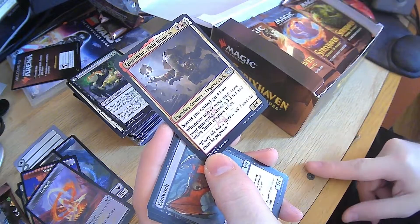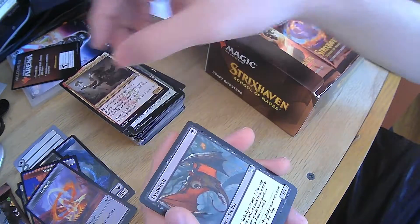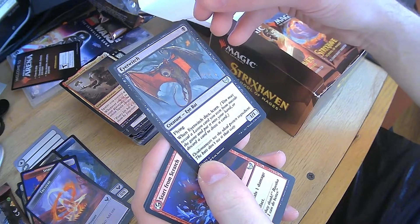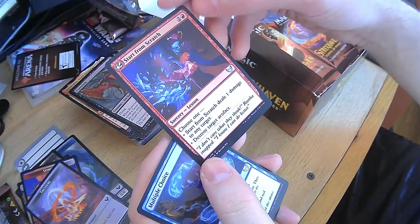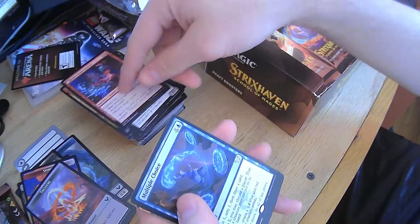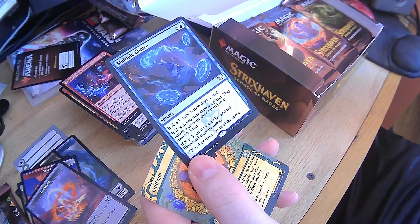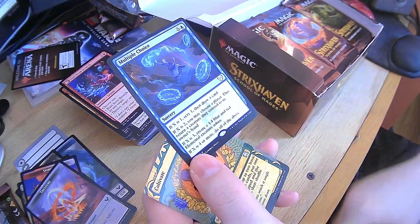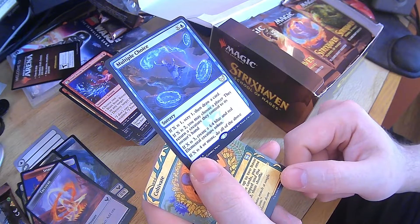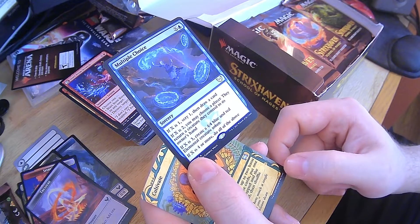Quintoris Field Historian — spirits get plus 1, plus 0. When one or more cards leave your graveyard, you get a spirit token. Eye Twitch — when it dies, you learn. Start from Scratch — deals one damage to any target, destroy target artifact. Multiple Choice — if X is one, draw a card or scry one then draw. If X is two, choose a player, they return a creature card they don't control to its owner's hand. If X is three, you get a 4-4 blue-red elemental creature token. If X is four or more, do all of the above. That's really good.